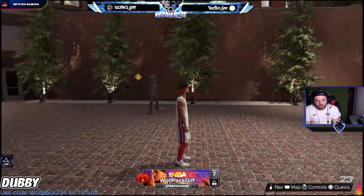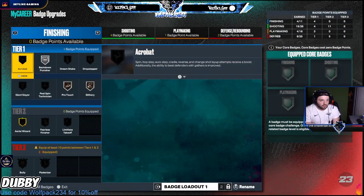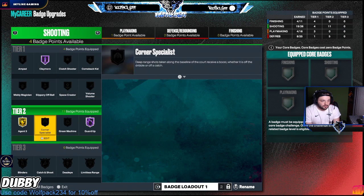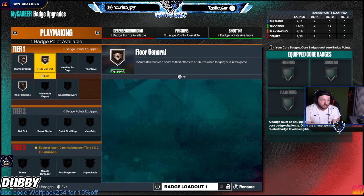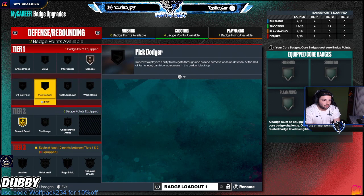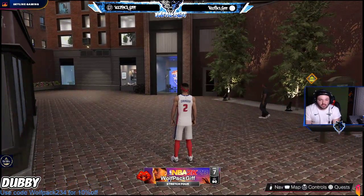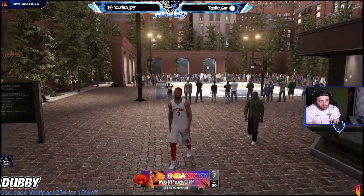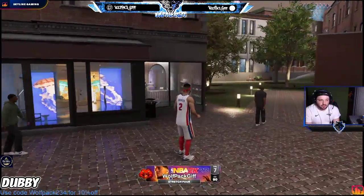If you guys want to see the shooting badges that I have — I'm saving up for Catch and Shoot but I have Claymore Hall of Fame, Guard Up, Agent Three, Floor General, Killer Combo, and Box Out Beast. That is the method I would recommend for you guys. If you don't want to play MyCareer, just continuously do this — spend five to ten minutes, maybe listen to some music, and go that route.